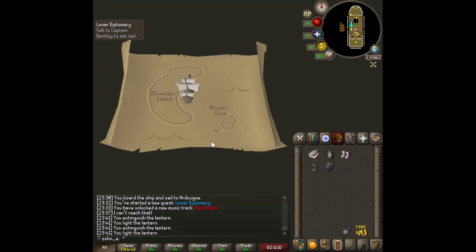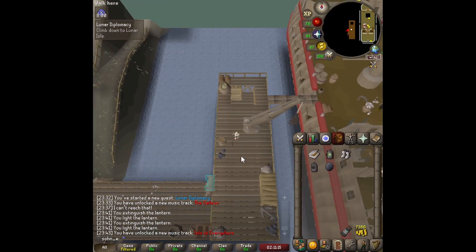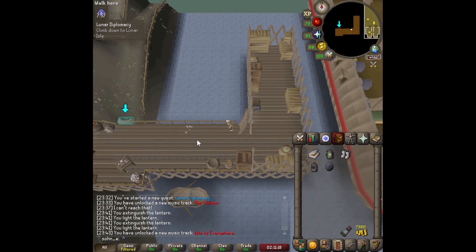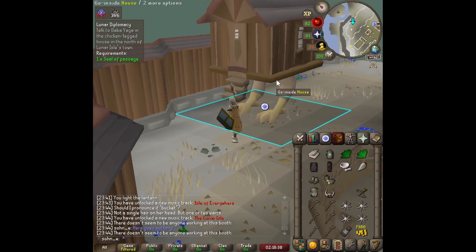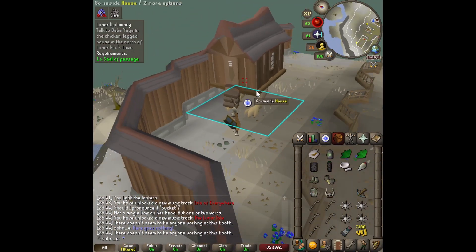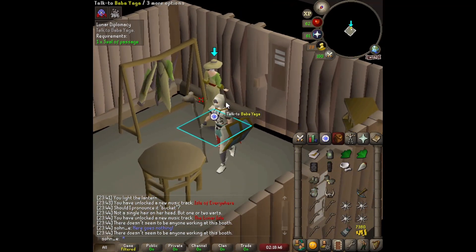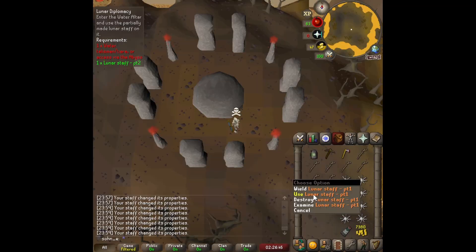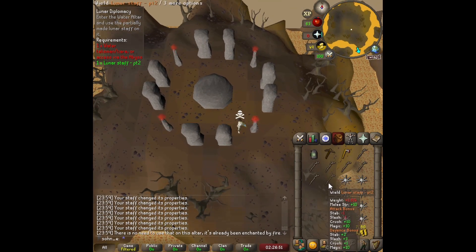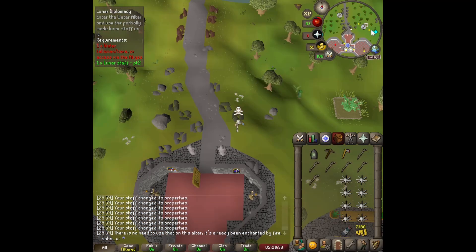After a while we finally made it to the Moon Clan island — our ship was cursed by some of the lunar islanders and we were going in circles, but after removing all the symbols we made it. We gotta enter Baba Yaga's house, which is just this big chicken that's moving — kind of like Howl's Moving Castle. Since I still don't have a fire talisman, I have to keep going into the rift every time, using my lunar staff on each altar.